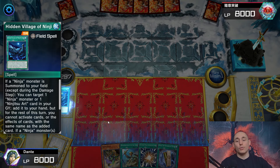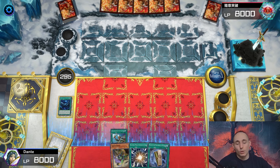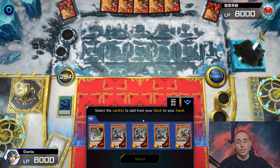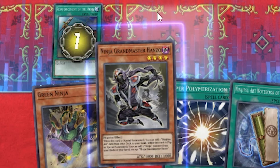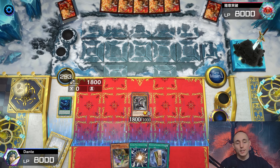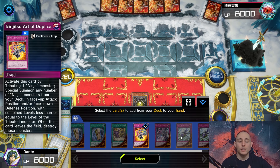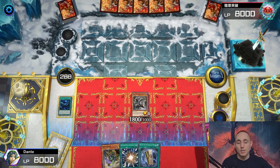Setting to the field Hidden Village of Ninjutsu Arts, activating Reinforcements of the Army to search out a copy of Hanzo - the best monster in the deck. Normal summoning Hanzo, activating its effect, and also using the effect of Green Ninja to special summon to the field. I could go for Duplication and I think that's the best option.